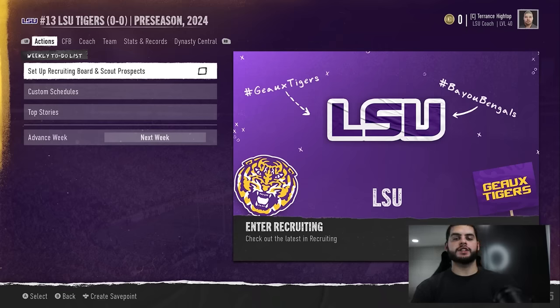Hey, what's going on everybody? It's Poodle back with another CFB25 video. In today's video, I'm going to be going over green gems, red gems, no gems — what gems truly mean and what you need to know about them, because I feel like a lot of people have been confused about this.